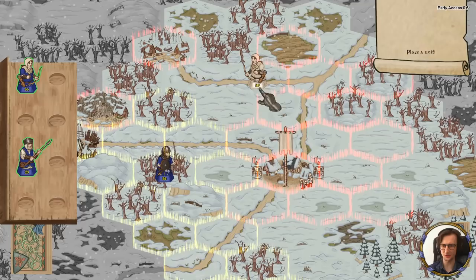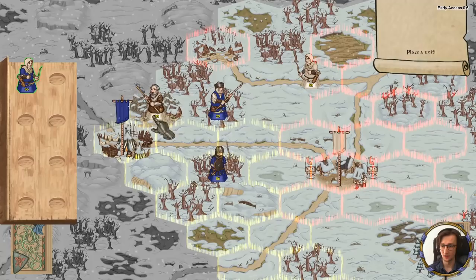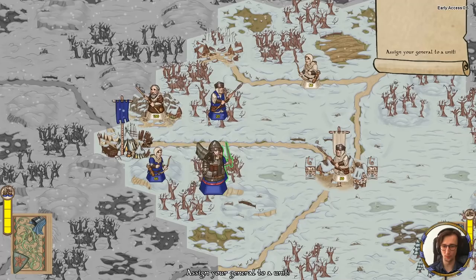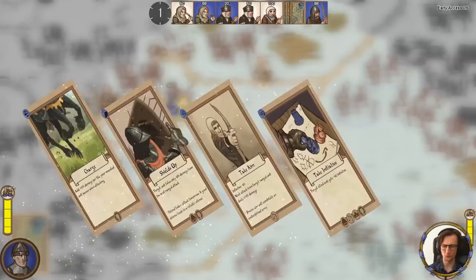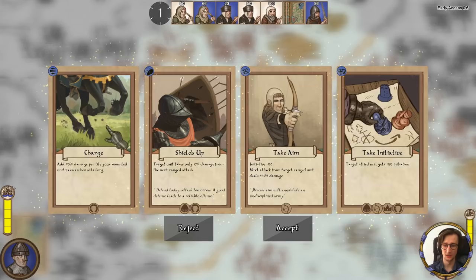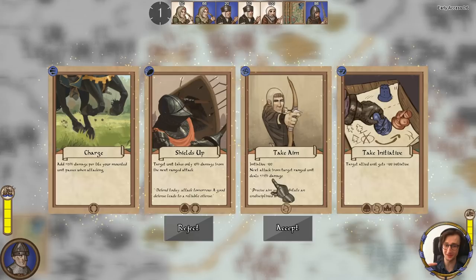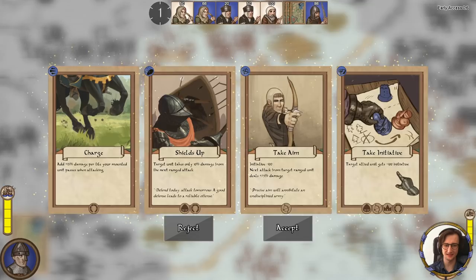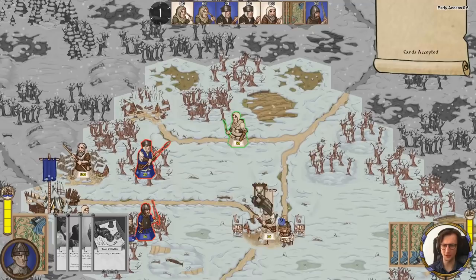I'm going to put archers in the forest — in the forest I think they're harder to hit. Bringing 20 units maybe wasn't the most solid choice. Now you draw cards: 'Charge — plus 15% damage per tile your mounted unit passes when attacking.' We don't have any mounted units, so that's a trash card. 'Shields up — target unit takes only 10% damage from the next ranged attack.' 'Take aim — next attack from target ranged unit deals plus 75% damage.' Really, really strong.